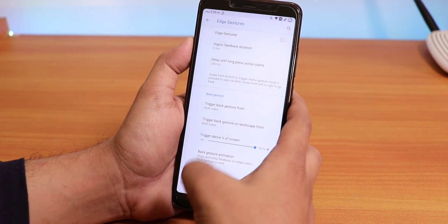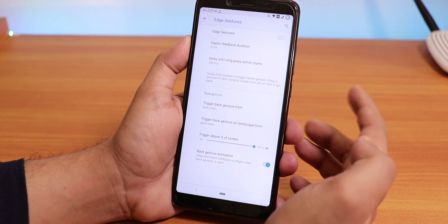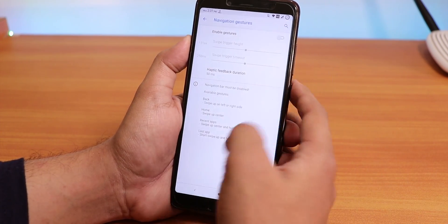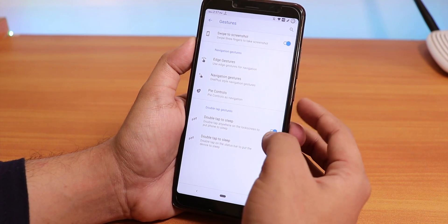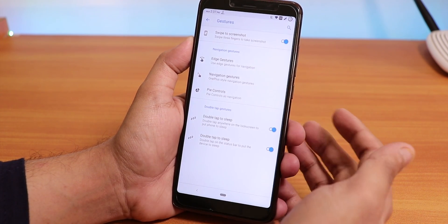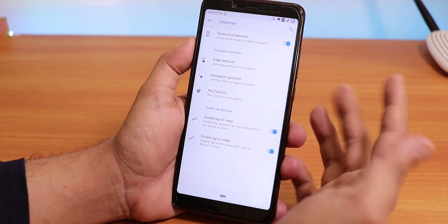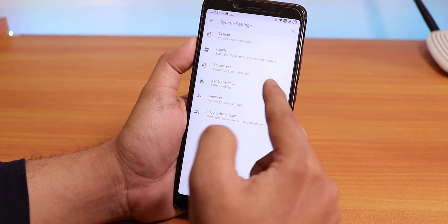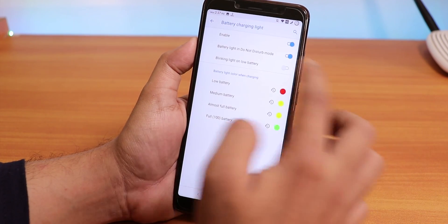Inside Gestures you get edge gestures — you can enable and use them. There are full-screen navigation gestures too, double tap to sleep on both the lock screen and status bar, and swipe to take a screenshot — all of which work.